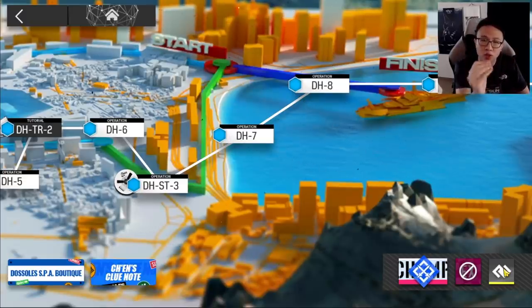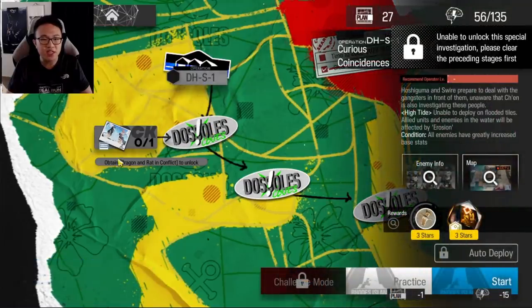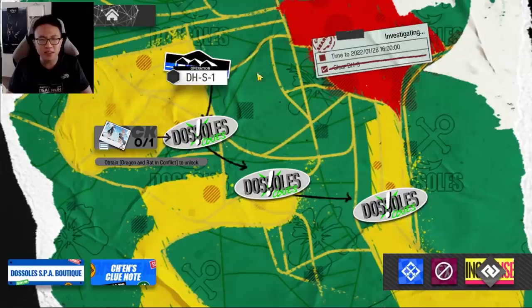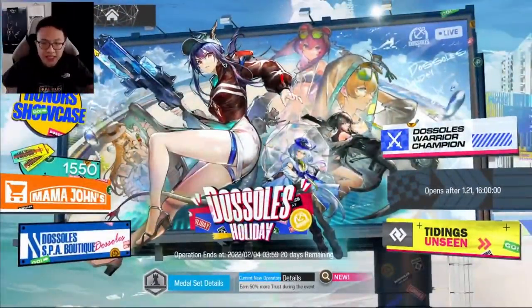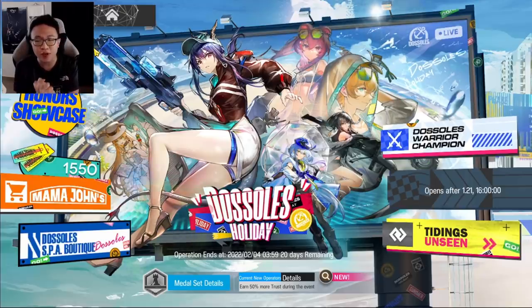Spend your time in this event farming all the great materials they're giving out, and most importantly, have fun. Finally, just to show you: DHS1 is the tab on the bottom right. You can play DHS1, DHS2 — it needs an image to unlock — same for DHS3, DHS4, and there will be one more stage appearing later. That's everything you need to know. If you still have questions, let me know in the comments. Hope you enjoyed and I'll see you in the next video!